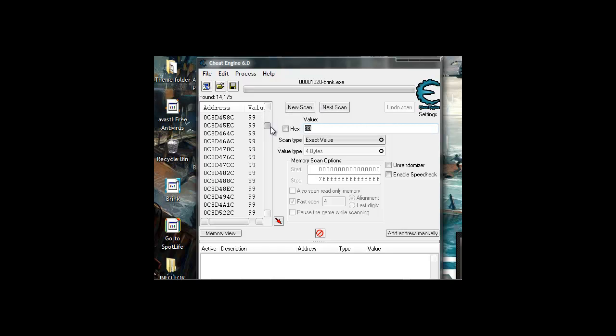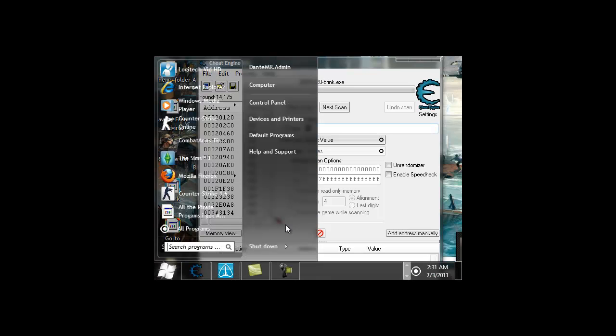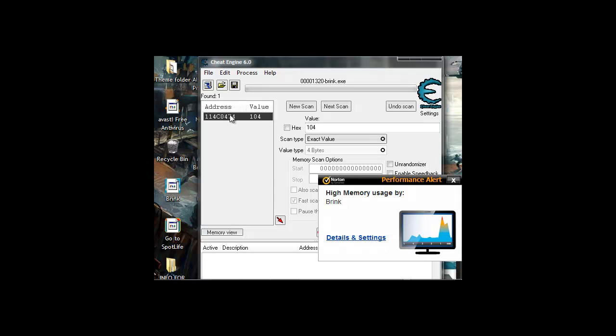It's going to show a lot of stuff, so don't worry about that. You want to get more XP by fully killing the person — like when he's on the ground asking for a medic, you just keep on killing them. So I got XP — I got 104. So after you get new XP, you press that new value and then next scan, and one or two results should pop up on top. You want to do the first one, so just double click it.